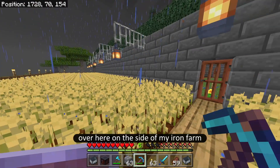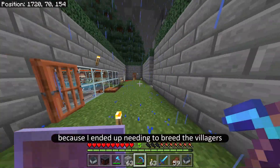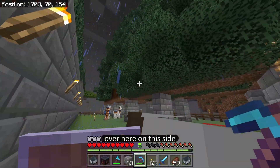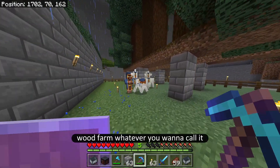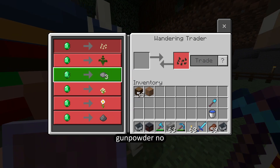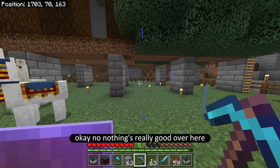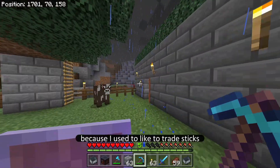On the side of my iron farm I have a huge wheat farm, because I ended up needing to breed the villagers and you give them bread to do that. On this side I have a tree farm — wood farm, whatever you want to call it. I also have this guy over here trading me — gunpowder? No. Pumpkin seeds? No, nothing's really good over here.